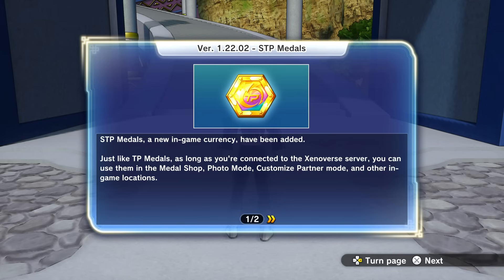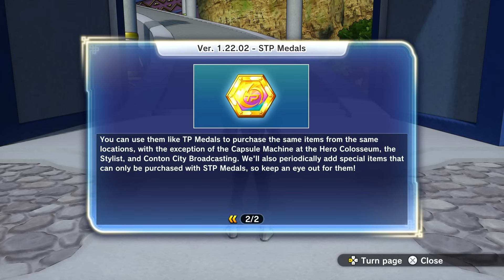STP medals, a new in-game currency, have been added. As long as you're connected to the Xiliver servers, you can use them in the medal shop, photo mode, customized partner mode, and other in-game locations. You can use them like TP medals and purchase the same items from the same locations, with the exception of the capsule machine, the hero coliseum, the stylist, and the Conton City broadcast.